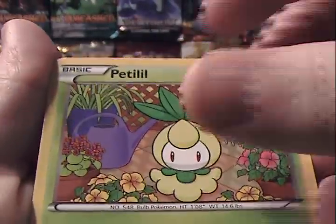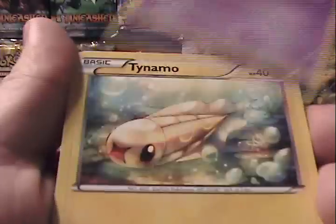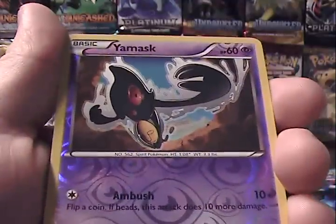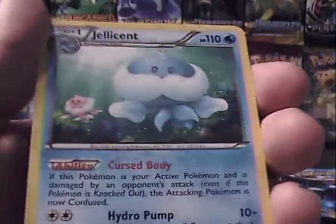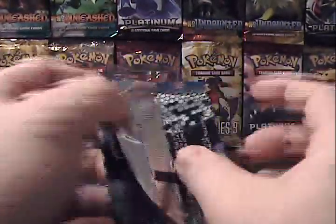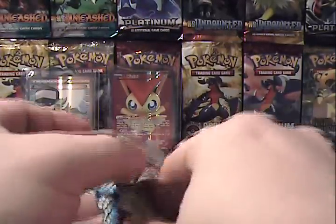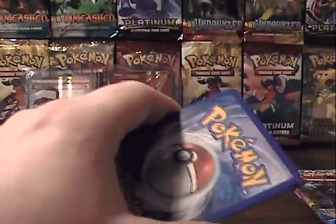Alright, we have Petilil, Ponyta — that's a cool-looking Ponyta too — Litwick, Tynamo, Deino, Crustle, Rocky Helmet, Bisharp, Yamask which is a Reverse Common, and a Jellicent Rare. I'm really hoping for some holographics, possibly some Full Arts. Either one would be awesome.